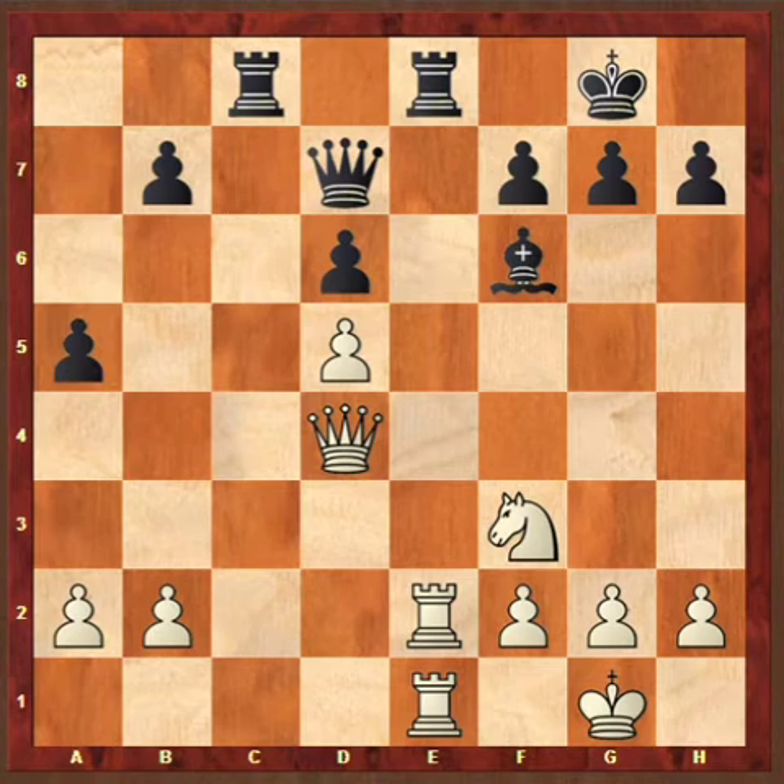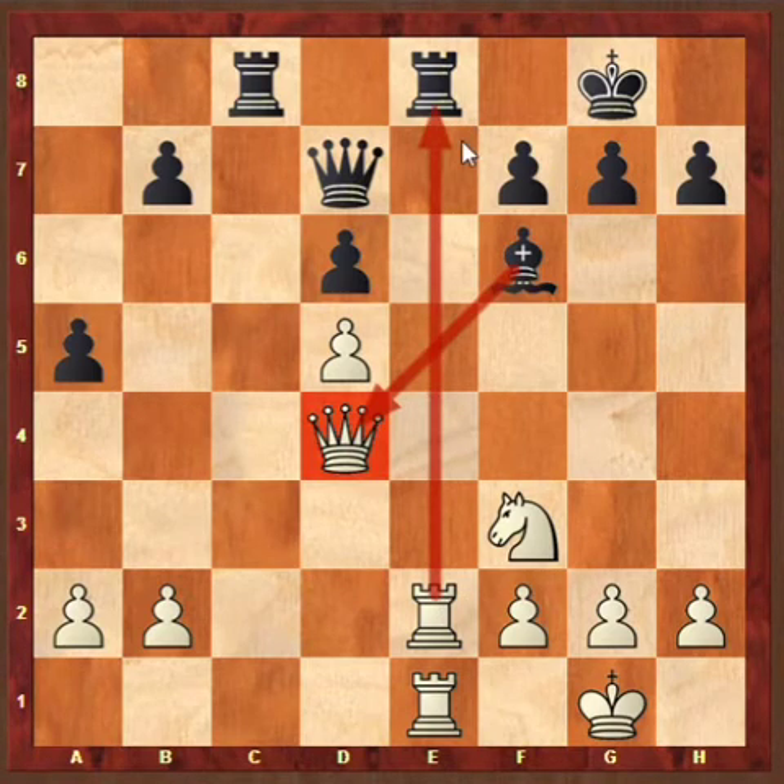Perhaps this is the most beautiful combination played by any player which involves the back rank weakness. It is white to play. As you can see, white's Queen is under attack by the Bishop, but white has too much pressure over the E8 square. Based on this pressure on E8 and the back rank, white played Queen G4.